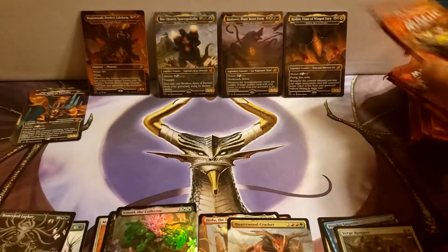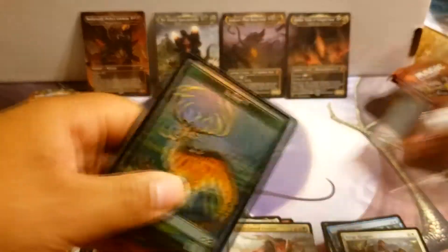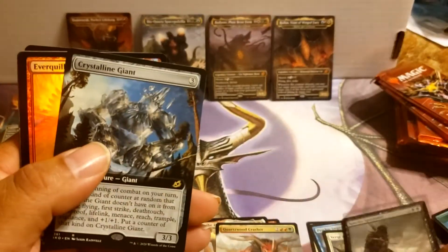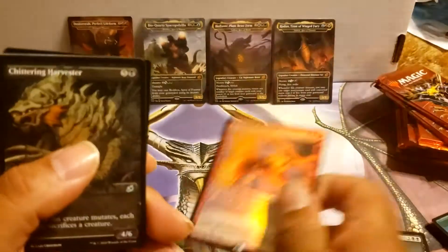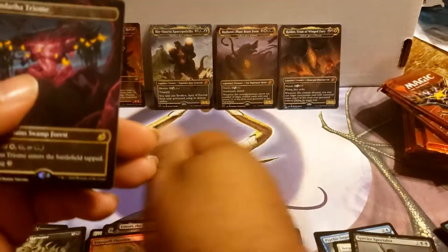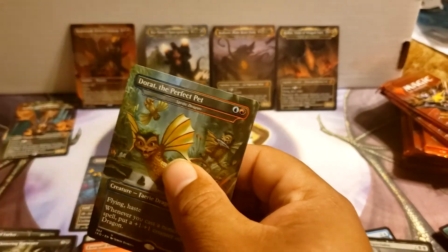I hope everyone is doing well. Get ready to go into the weekend. Species Specialist. Box Topper Giant. Evercore Phoenix. Meet you in foil art — we're going to find me a pod. Triumph. And just a unicorn. Perfect Pet.